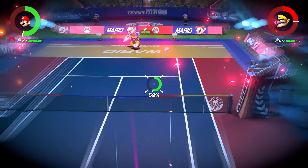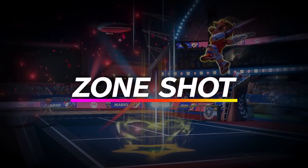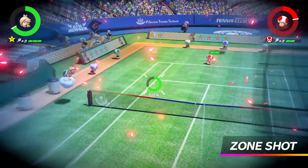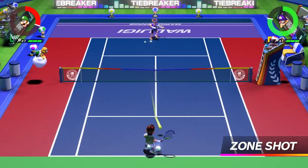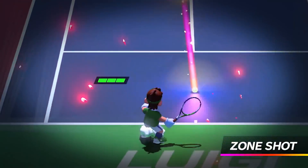Why not aim and then shoot? Introducing the all-new Zone Shot. It lets you pinpoint any spot you want to aim at using motion controls and send the ball crashing down. Zone Shots are really powerful, so if you get hit by one, your racket will take some damage.